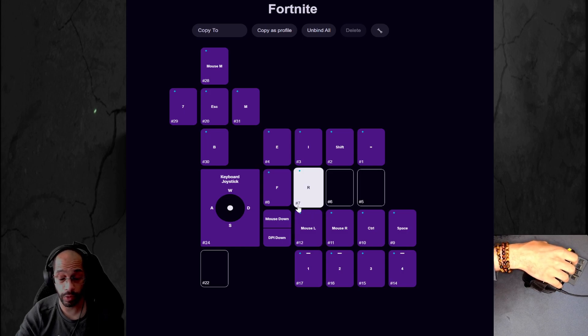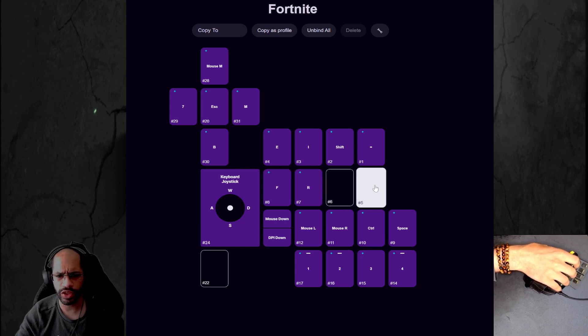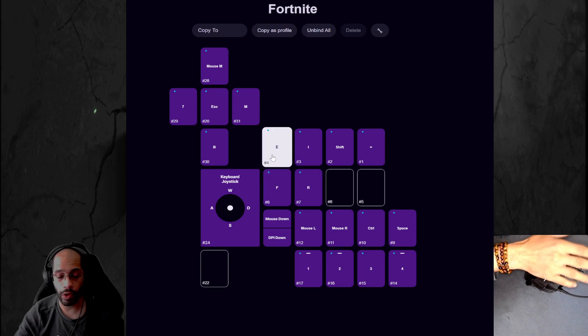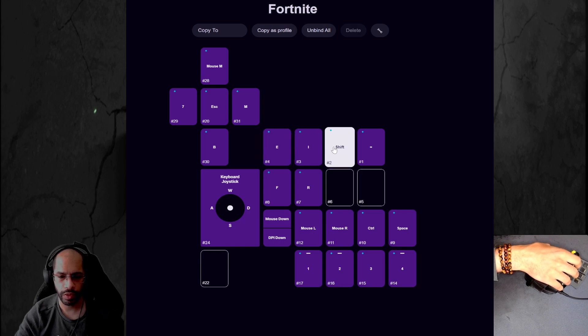The next row forward — the first button is reload. I have F here to pick up items or interact in games that use F. These two I have nothing set for, so if something comes up I can assign them. The very far row: the first button is the action button — opening chests, picking up guns, and things like that. Next is inventory, then sprint, and lastly auto run.